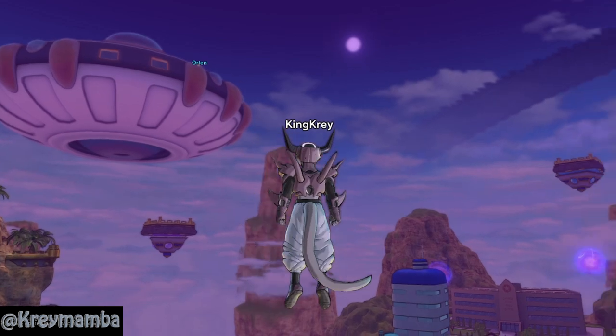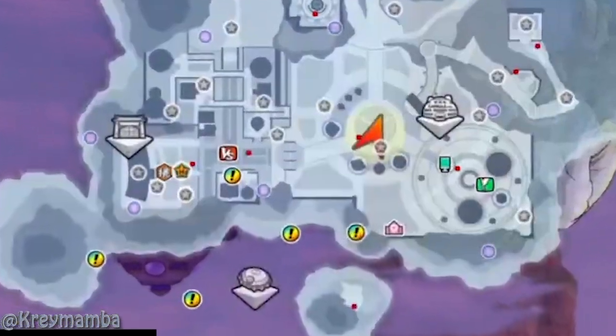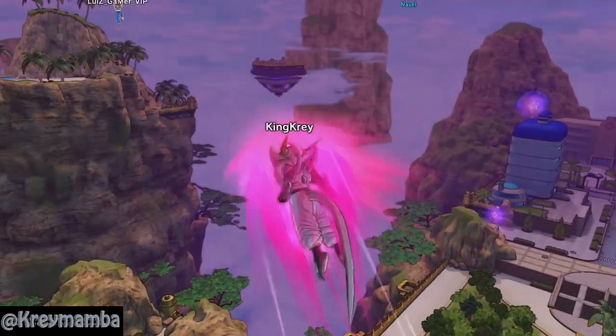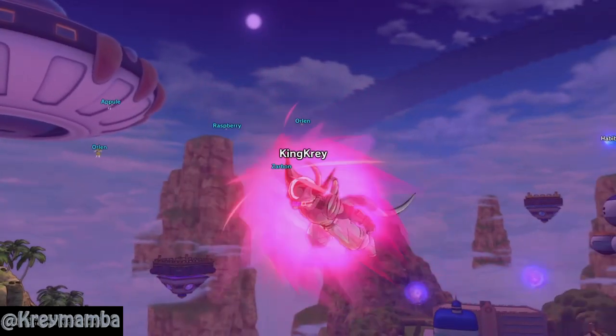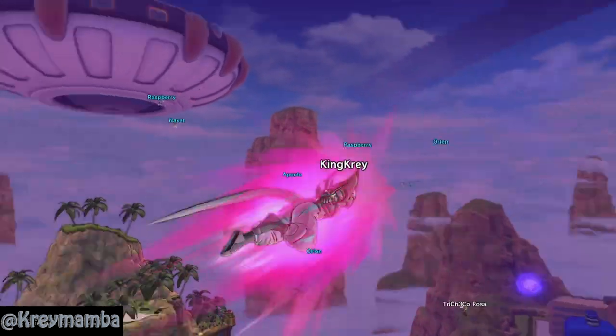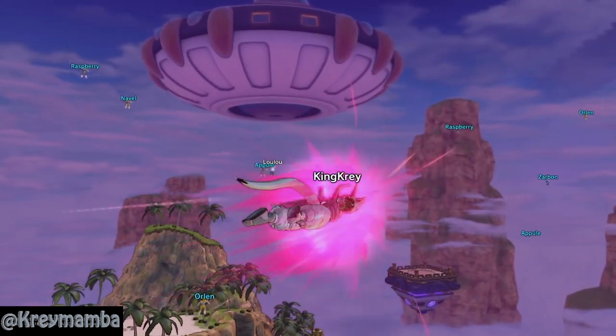If we take a look at the map, you'll see these exclamation marks. These marks are Frieza's henchmen and they are ready to fight you. The sky has turned purple in Kantan City — Frieza's favorite color apparently — and you will see his giant spaceship right here in the air.